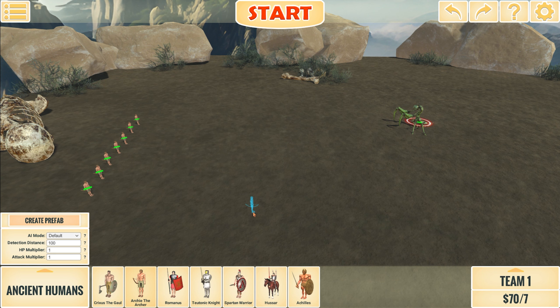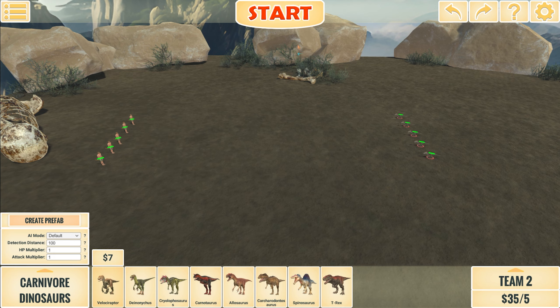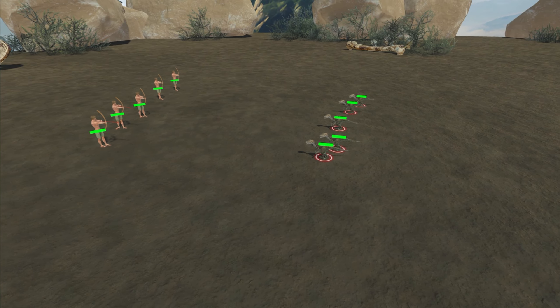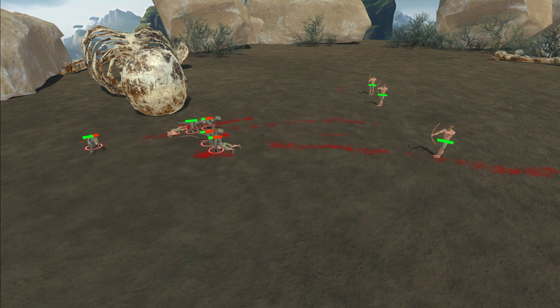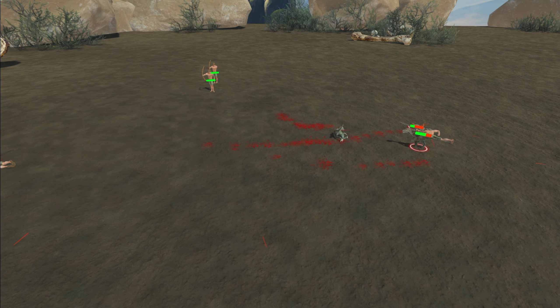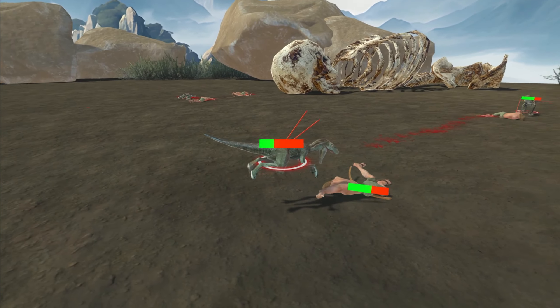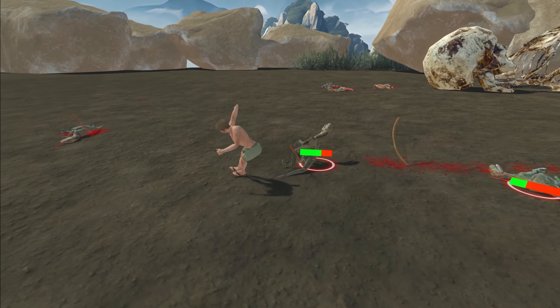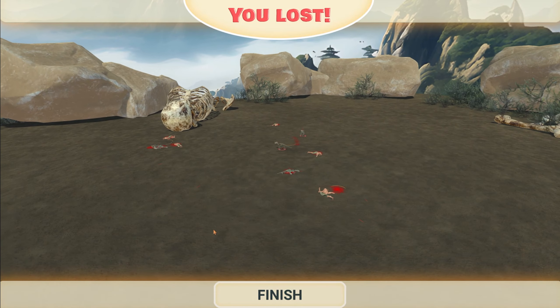We're going to start five versus five and we'll go up from there. They only got one volley in — raptors might actually win this. I did not expect that — there are two raptors still alive. Oh yeah! I love it — I want to do it again without the health bars though; the health bars kind of ruin the scenery.